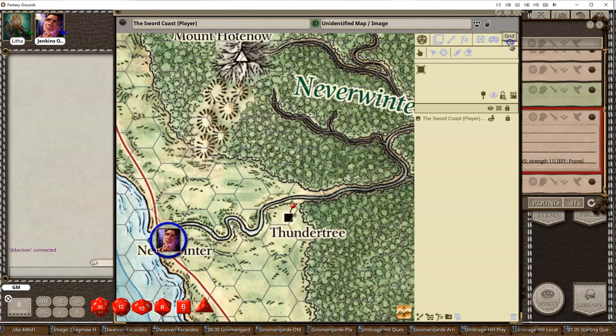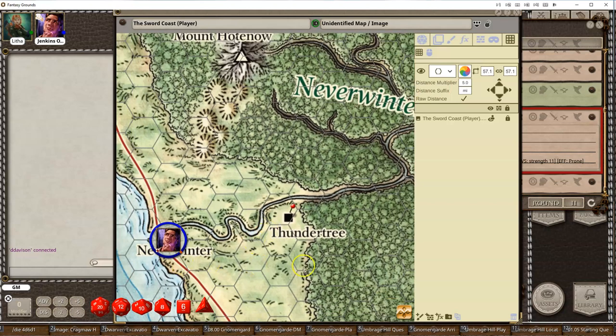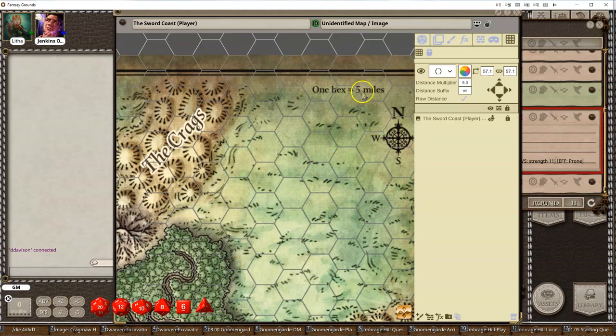If I go to Grid, you'll see I have a few different options. I have a hex grid set for 57.1, which seems to line up the grid fairly accurately, and I adjusted it so that it lined up as well as possible. Here you have either Raw Distance Mode or Grid Based Mode, and you can set the Distance Multiplier — I've got 5, so every grid will be 5 miles in this particular case. Normally it's going to be 5 feet, and you'll see the little feet indicator.